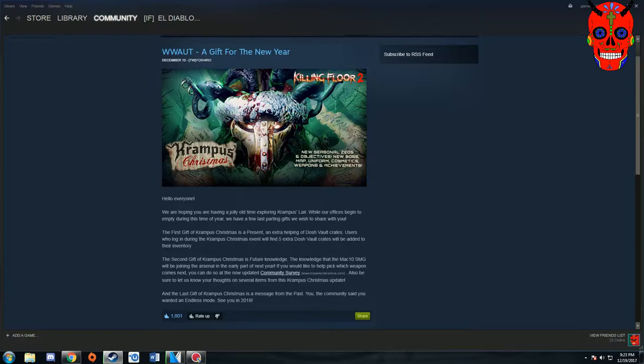In case you've not been paying attention to Tripwire's forums or even the Steam community, Tripwire put up a poll not too long ago, right before the beta came out for Krampus Christmas. They were talking to people and asking what new weapon would you guys like to come out. The very first thing we're going to be talking about is this upcoming gun that Tripwire is going to be putting in their next update in 2018 — it's going to be the MAC-10 SMG.